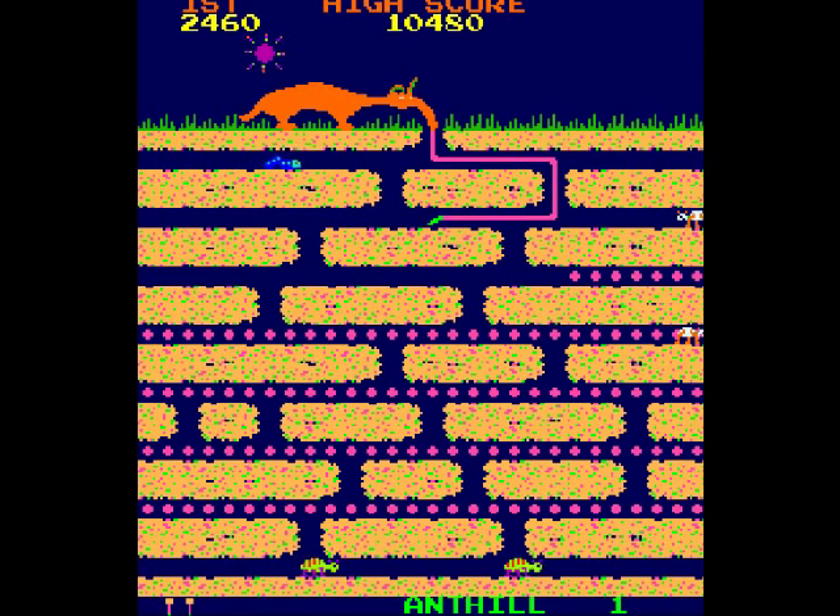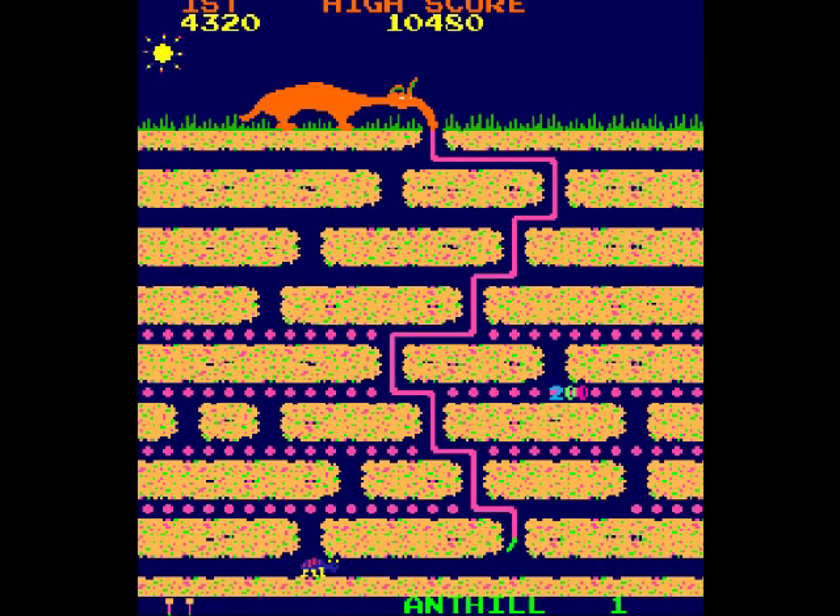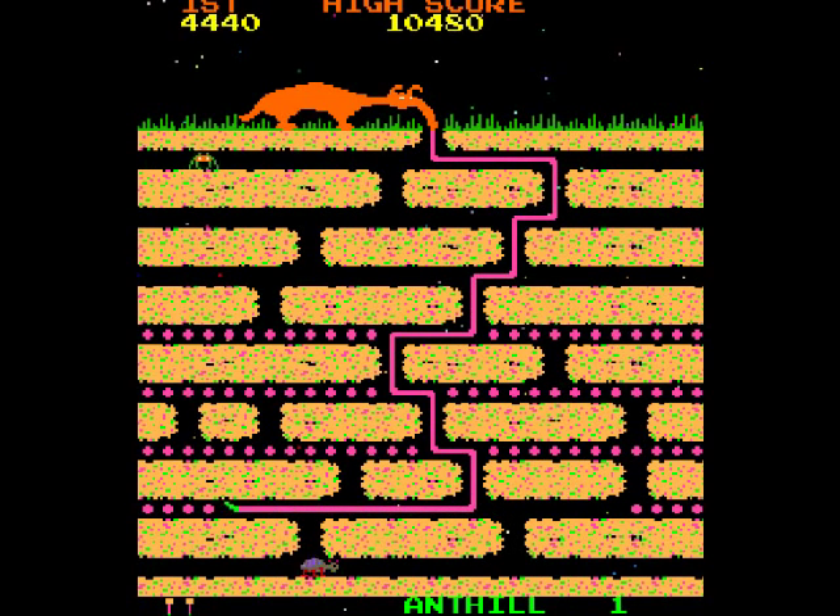The sun is setting, and when the sun sets a spider comes out, and his mechanism's a little different as well — we'll see that when that happens. At the very bottom are the queen ants, and if you get a queen ant, it temporarily gets rid of all the bugs.